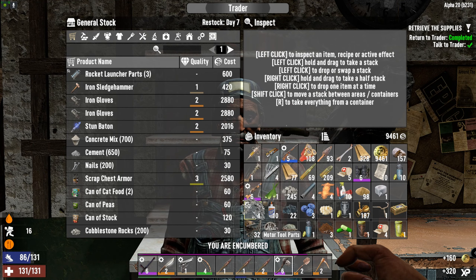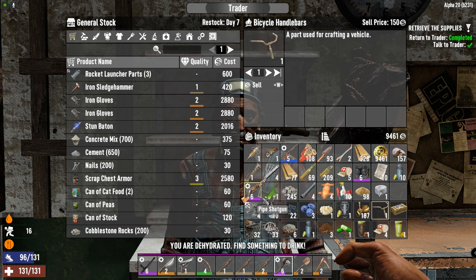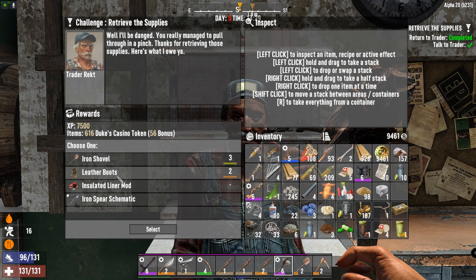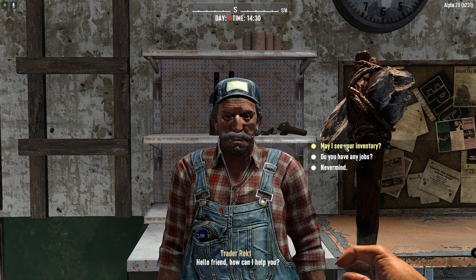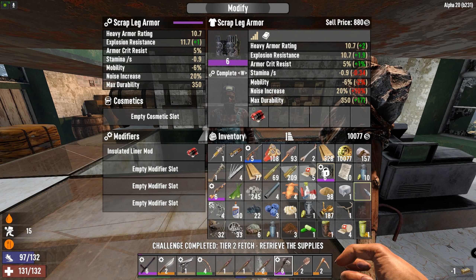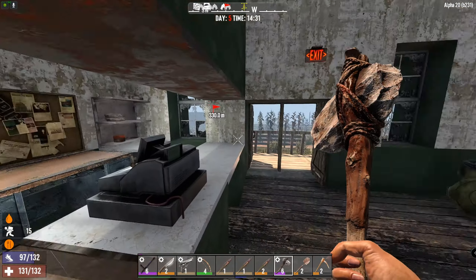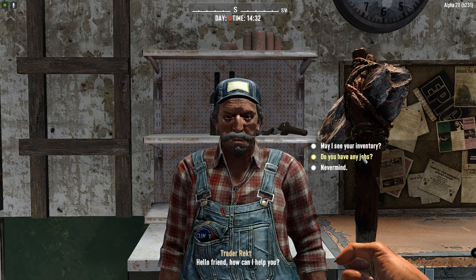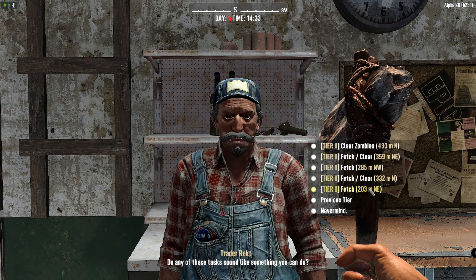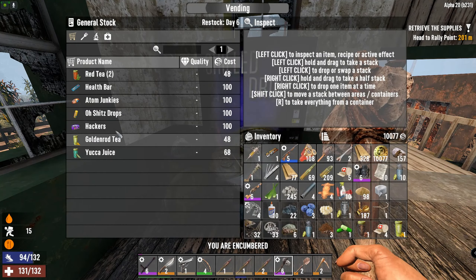Let's sell some bits and bobs to make space. I said I'd keep the motor tool part in case we get an auger schematic or the ability to build an auger. I'm actually going to sell everything in one day so we get one of the trader foodstuffs for better bartering.